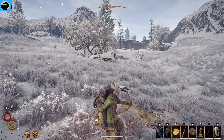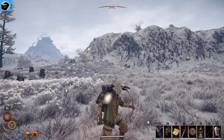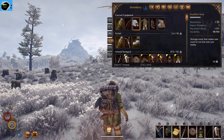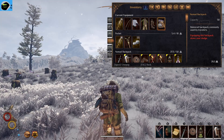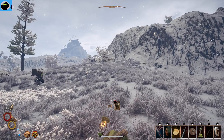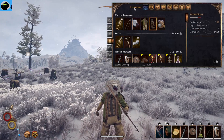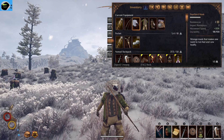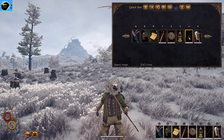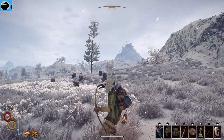Hey guys, welcome to Outward. I want to do a quick combat tip for anybody that might be struggling like I am. All you have to do — go to your inventory, find your backpack, and assign it to a quick slot. For example, let's do R — you can do whichever one you're more comfortable with.